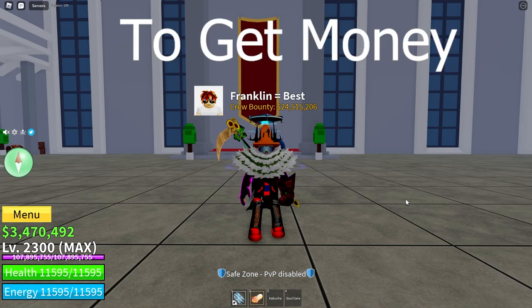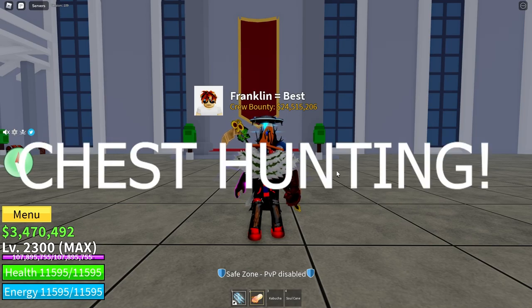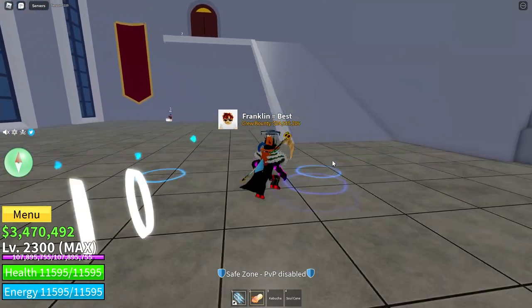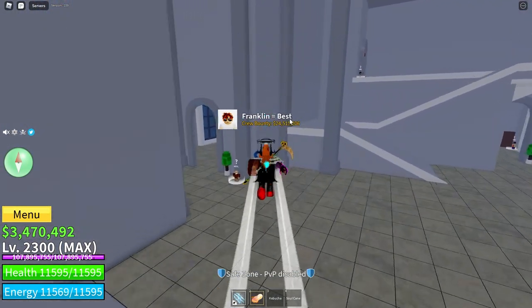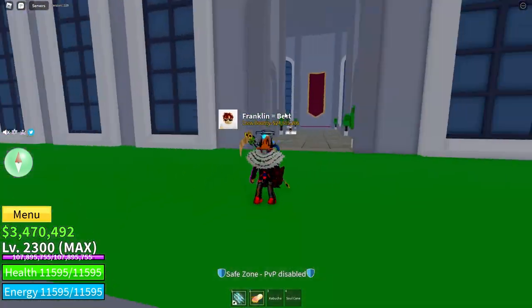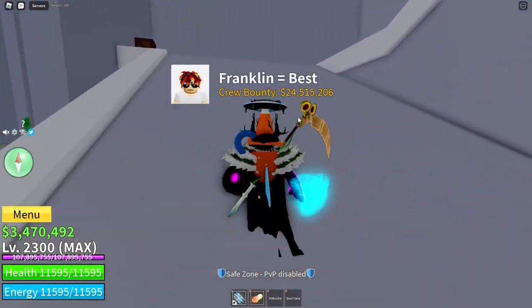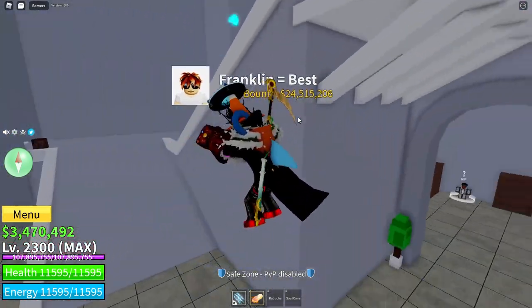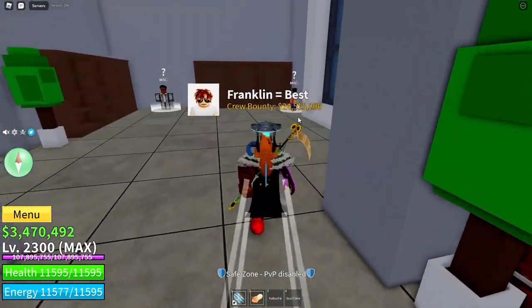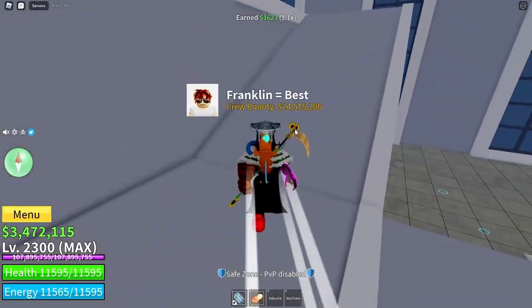The first way to get money fast is by going to the last sea that you can and chest hunting. Chest hunting is basically going and grabbing chests to get you money. This is practically the easiest but most repetitive and boring way of them all. In the third sea, chests can give you quite a lot of money — even a silver chest gives me 1,600 cash.